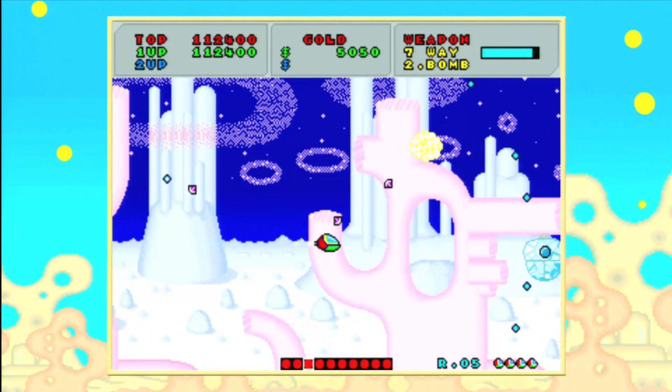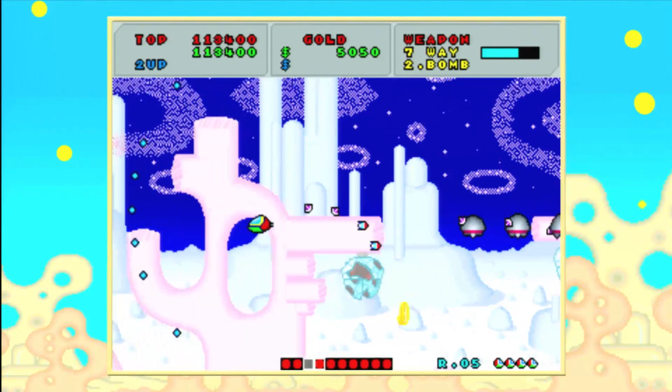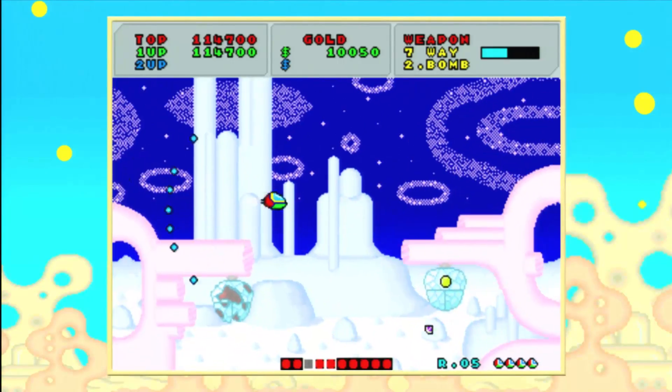Let's not kid ourselves, this is a veritable maelstrom of cuteness and flying ordnance. Their only defense is buying speed boosts to try to go faster, because one hit will take you completely out of commission.